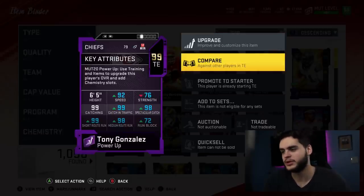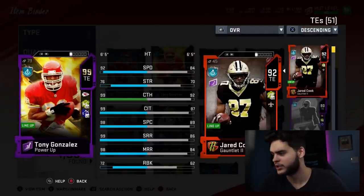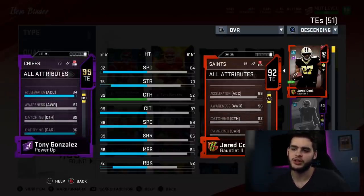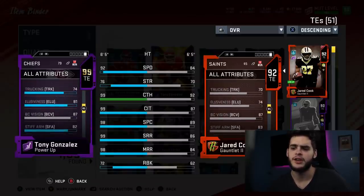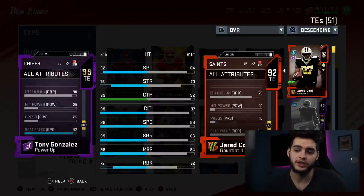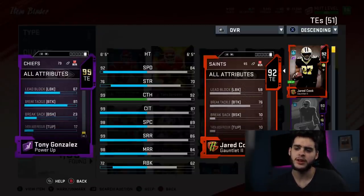The only thing is the speed. He's kind of like a Kelvin Benjamin — Kelvin Benjamin's a wide receiver. Comparing him to what we currently have, he's gonna be faster than every single tight end I currently have. The catching and route running is just absolutely ridiculous. 76 strength, 88 agility, 96 carrying, 81 elusiveness, 87 ball carry vision, stiff arm, a little bit of juke. This card is honestly just an all-around great card — he can actually do everything.